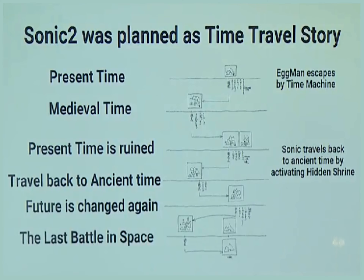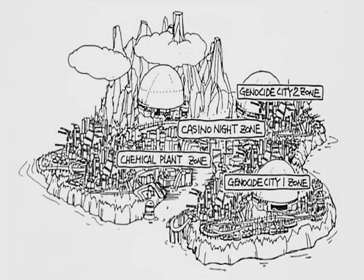In 2017, Sonic 2 game planner Hirokazu Yasuhara revealed all sorts of things about the original Sonic 2 project, including the time travel concept and never-before-seen concept arts like the island maps. After seeing them, it looks like the random zones were actually not random.